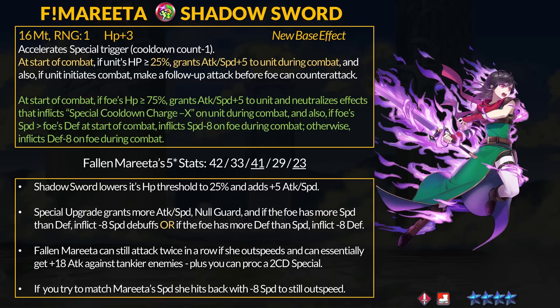The refine is simple but pretty crazy. If the foe has more than 75% HP, Merida gets another +5 attack and speed and Null Guard. If the foe has more speed than defense, Merida inflicts -8 speed on them; if they have more defense than speed, she inflicts -8 defense instead. Tallying things up: +10 attack and speed total, and against faster enemies Merida knocks them down with a big -8 speed debuff — like having 18 extra speed on an already very fast unit. Against tanky enemies, she inflicts -8 defense, which is like having +18 attack.